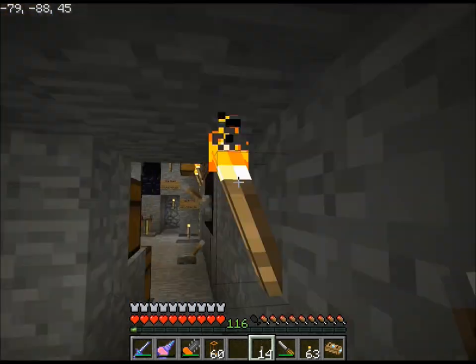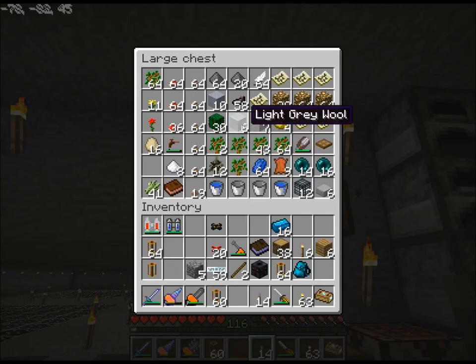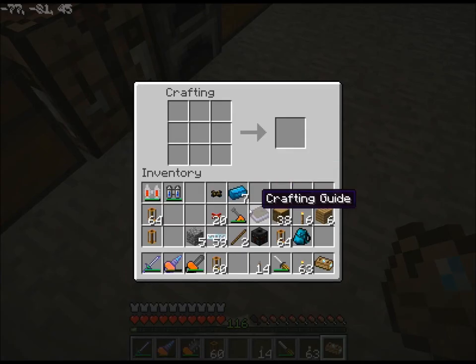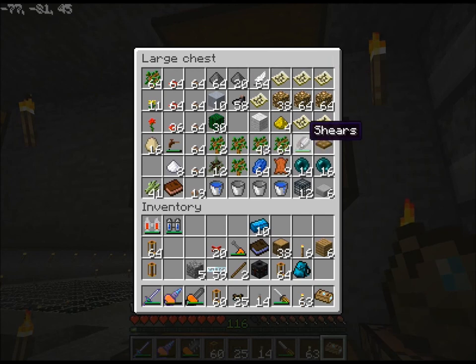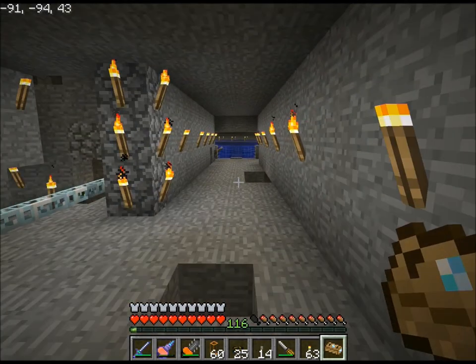I've got enough for another 12, so I'll make that work for now. Actually, can I use that light gray wool as well? Because that would be cool. Okay, that's 25. I'll grab my shears while I'm in here, and then I'll just make a mental note to shear my sheep some point soon.